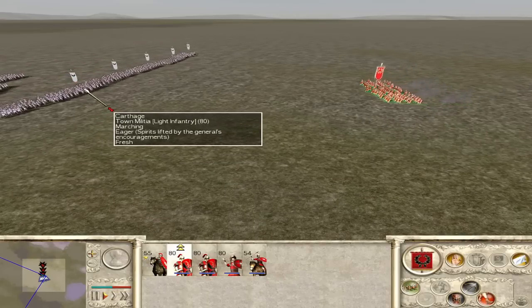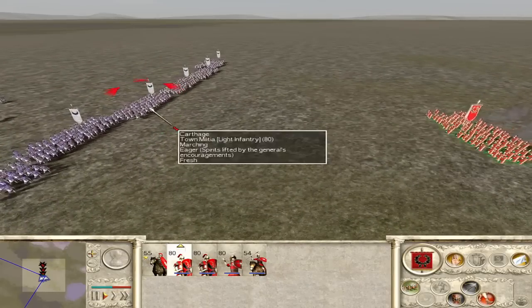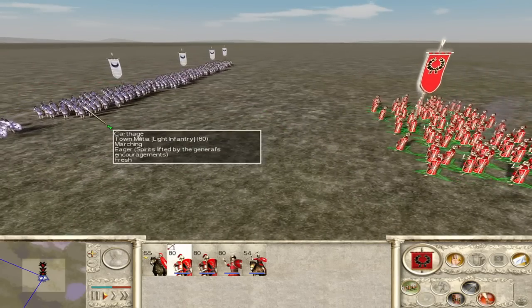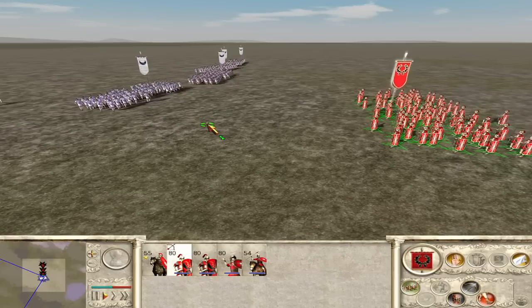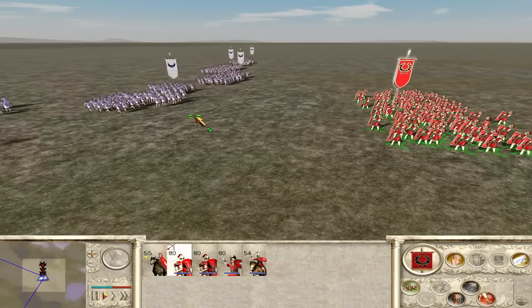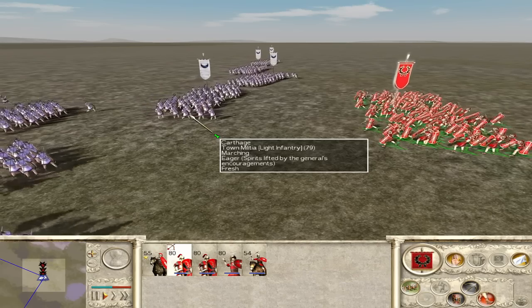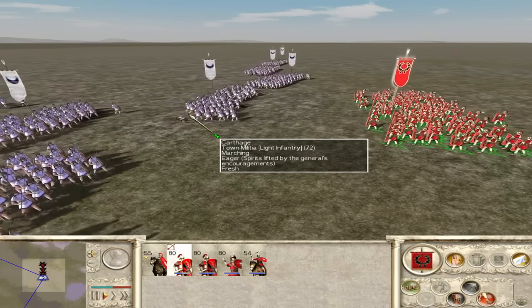Do you get annoyed when you're playing as a Roman faction in Rome Total War, and you've got, like, let's say you're using the Hastati, and you want them to attack the unit, just charge in, pull out the swords, and attack. But no, they're charging, they stop, they pull out the pilum, they aim, they throw it, and then they're charging.